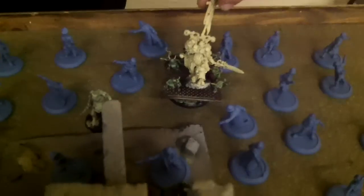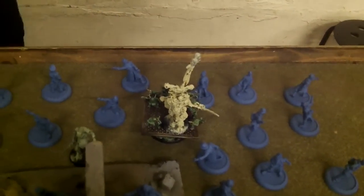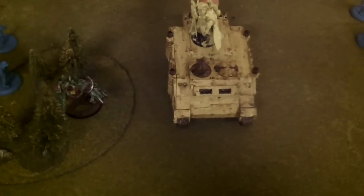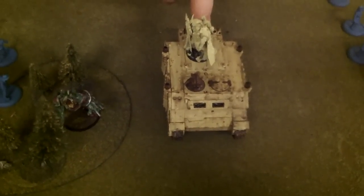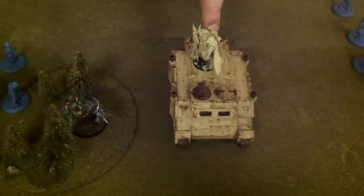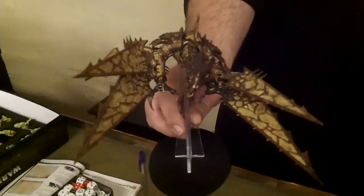A Sorcerer Lord, level 3, with Palanquin, Musk Bombs, Black Grenades — all the shenanigans. A squad of 10 Chosen in a Rhino, with Power Fist, Power Maul, Power Axe, Twin Lightning Claws, Power Sword, Plasma Pistol, and Combi-Volta — everything you could want, just because I had the points. And one Helbrute held in reserve.